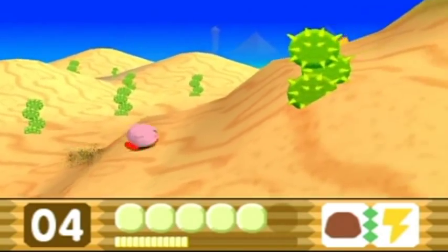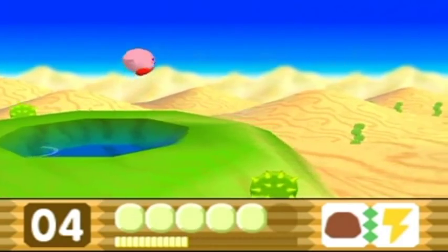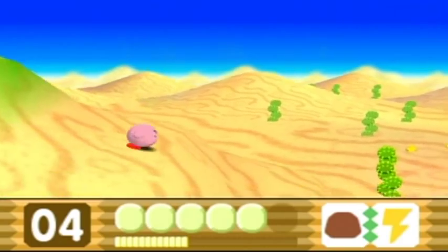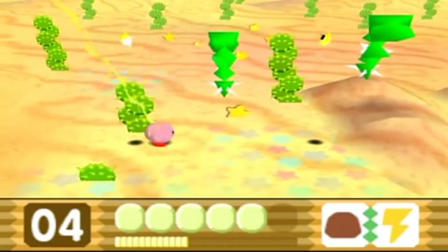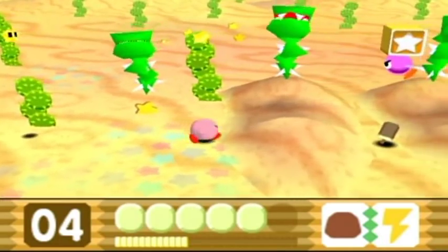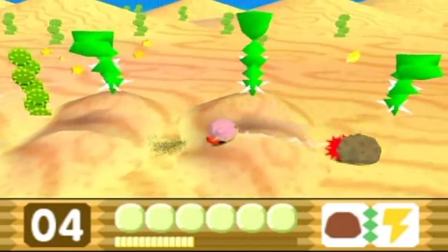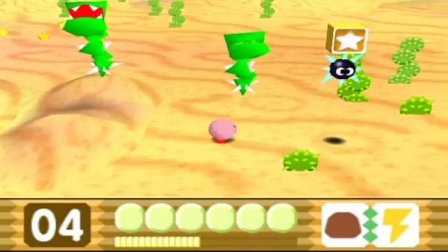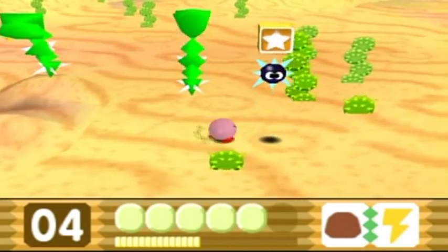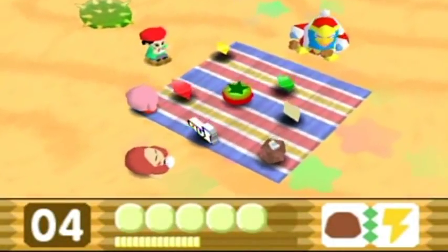Now all I have to do is make it to the end and the crystal shard will save in my collection. You don't actually have any sort of inventory in this game other than what you see on screen — your powers and whatnot. Just look at that: it wipes out enemies, it cuts through blocks. It's ridiculous how powerful this power is, although it still can't get me to destroy invincible enemies like Gordos.